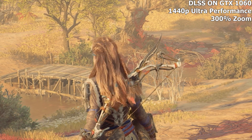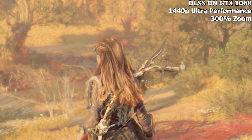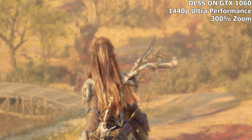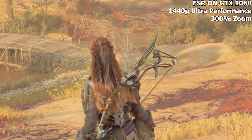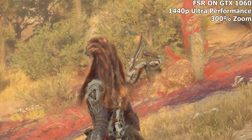I was running both DLSS and frame generation on the GTX 1060, but they didn't look quite right. It didn't seem like it was really DLSS — the reconstruction wasn't as good. And the truth is it was performing just as fast as FSR, with no difference whatsoever. I thought, this cannot be true.